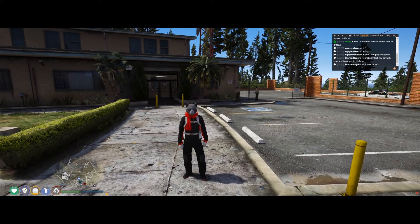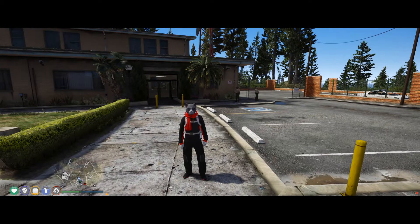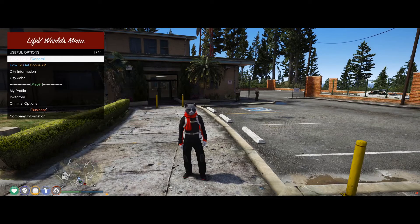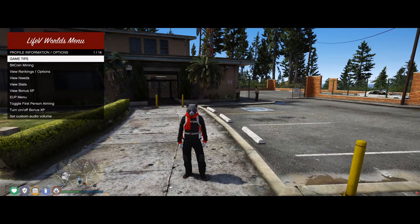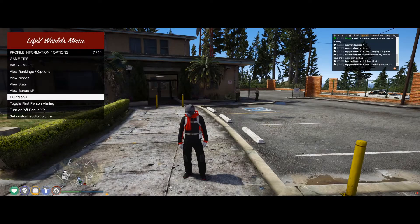Bobatron5000 here with a quick tip video. I'm going to explain how to use our EUP outfits and how to access them. What you're going to do is press F5, then go to My Profile, then go to EUP Menu.